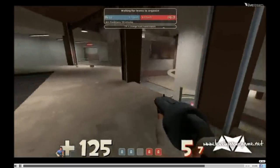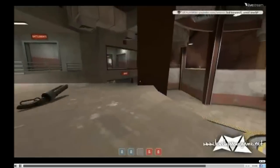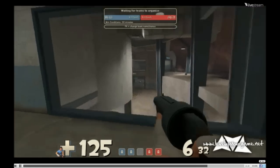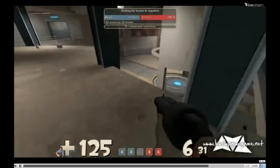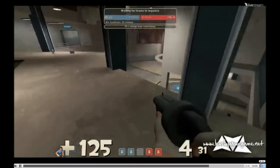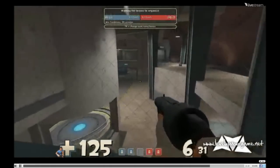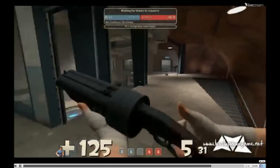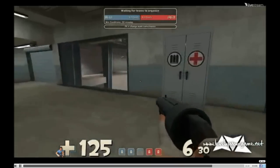You should have your Demoman up here, obviously. You should have an Engineer, if you've got enough time, putting a Sentry here. I'm not going to give you all the positions away because it will ruin some of my tactics. Sentry here - have him watch this door. And then when he's ready, he could push out. But he should switch to Scout at the latest possible moment when the Sentry goes down.